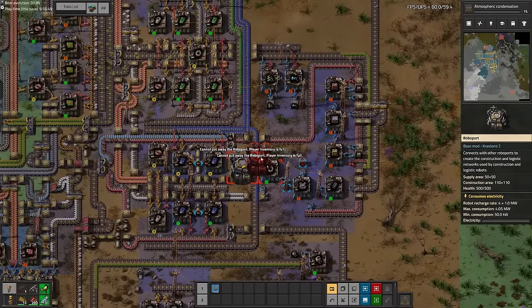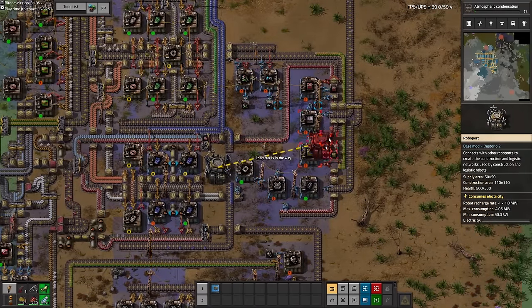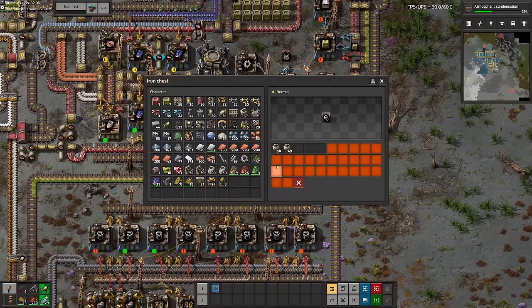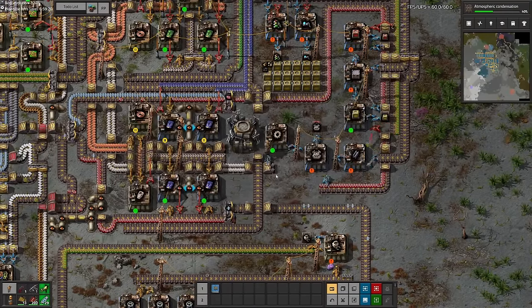With oil processing up and lubricant running, we started to make robots and cover the entire base with roboports, then dump all of our inventory into logistics storage. This is extremely useful and it helped me build the new base and keep my inventory clean in the process.